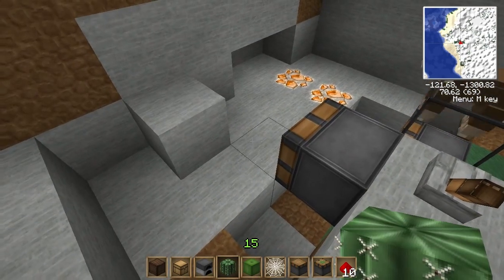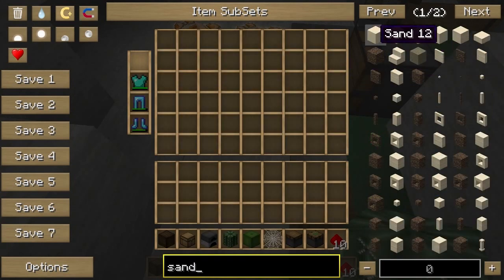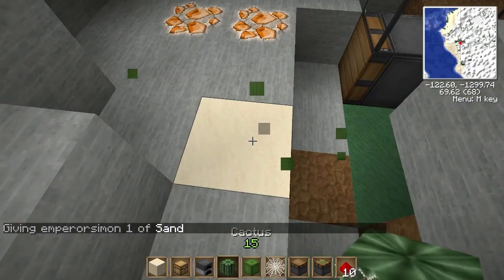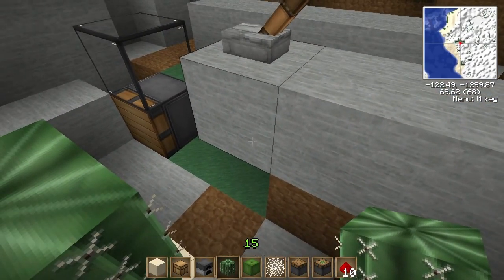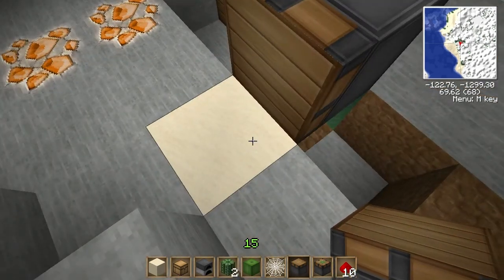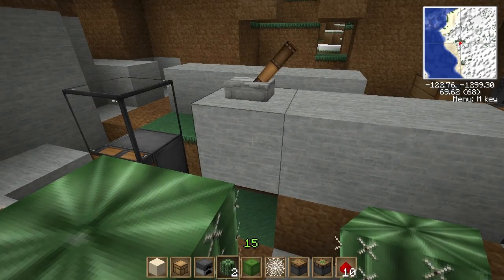Some things like a cactus: let's put a cactus down. With a cactus, I believe it's also a transparent block in a sense, but it doesn't take up the full block, which makes it different. So I didn't even extend it there and it seemed to already disappear.